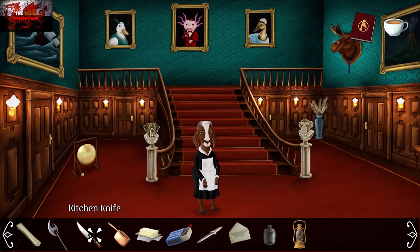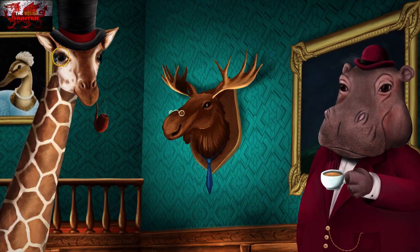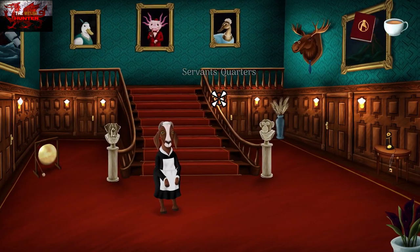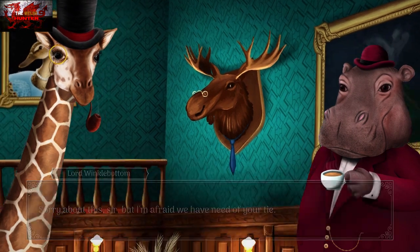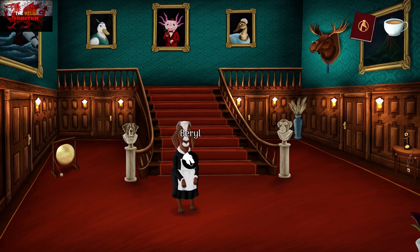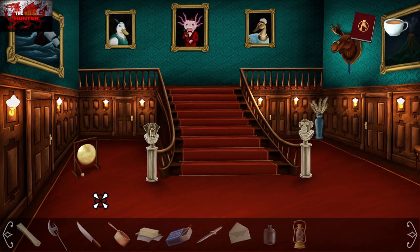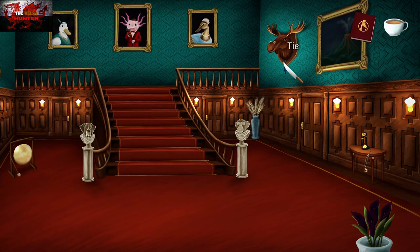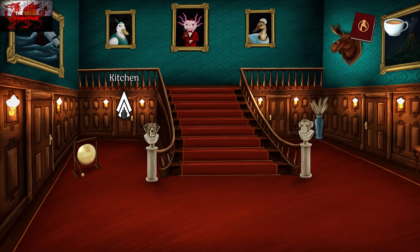Now you can see me try to use the knife on the moose tie, but it doesn't work. You have to interact with the moose head first to get the conversation going, and then you can actually cut the tie off. Beryl's not going to let us, so we need to go speak to the goat about getting some rest. After that, use the knife on the moose tie again, and we've got the bit of tie.